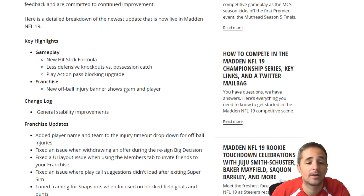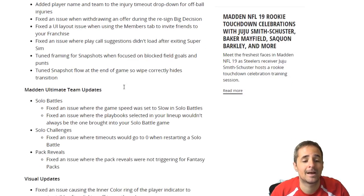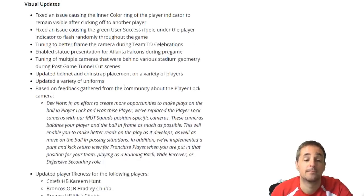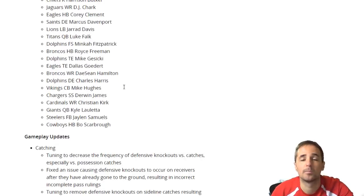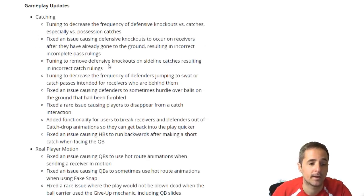First up, gameplay-wise, there's a new hit stick formula, less defensive knockouts versus possession catch, and play action pass blocking upgrade. Now there's some things if you're a franchise guy, or solo battles — if you weren't getting your playbook in a solo battle game — and then some visual changes. I'll link this full blog so you can go read it, but I'm pretty much just going to focus on the gameplay, although Kyle Oletta, Derwin James, looking extra nice.